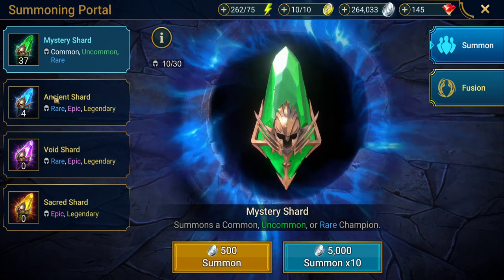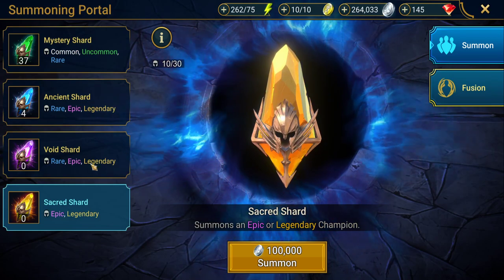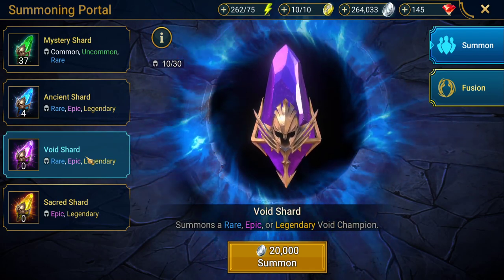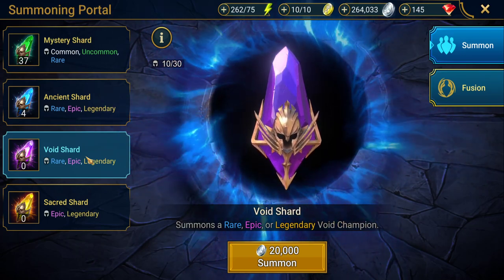So these are the four types of shards: Mystery, Ancient, Void, and Sacred. Void shards are highly sought after because you can only get void champions from them — they don't have any positives against their affinities and they don't have any negatives against their affinities either, so these are neutral champions.